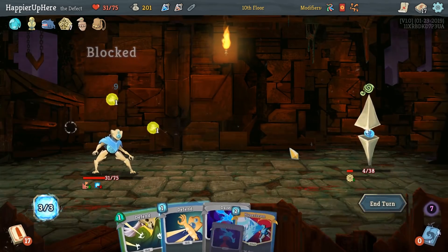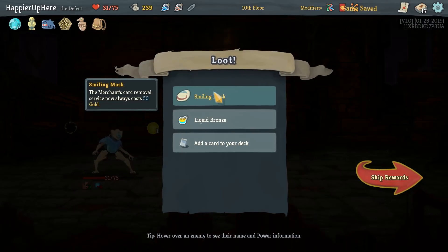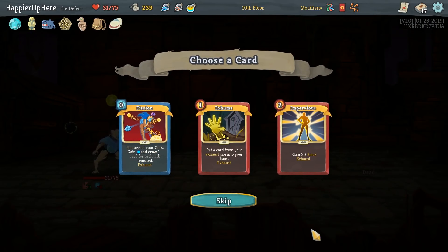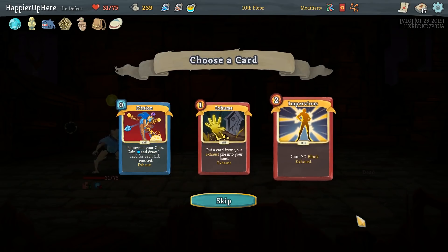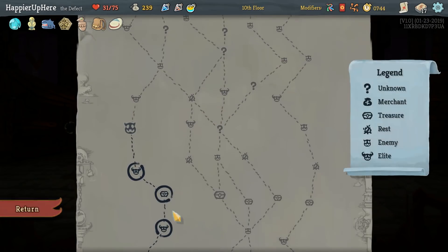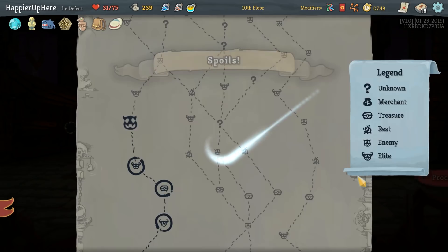We got Smiling Mask: the merchant's card removal service now always costs 50 gold, as well as Liquid Bronze and a second Impervious. I'm thinking of going for the highlander modifier, so maybe I shouldn't take a second Impervious now. Exhume once upgraded would get that Impervious back. I think Fission — we still need to upgrade that and we don't really have a good upgrade opportunity. I'll take Exhume for now.